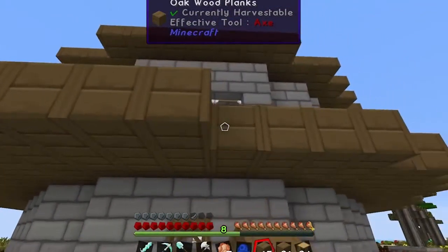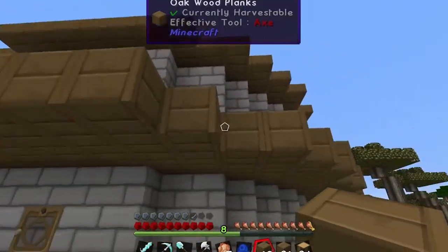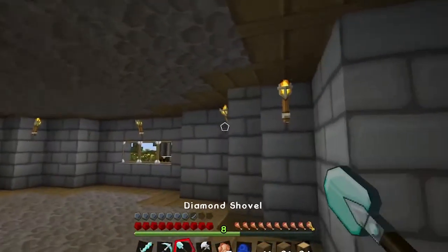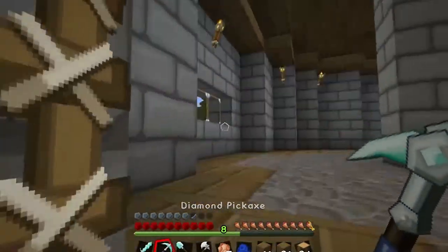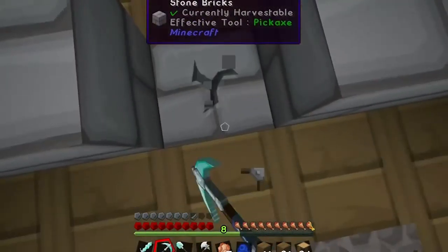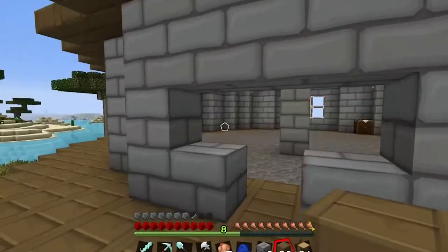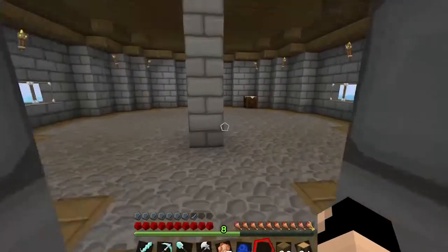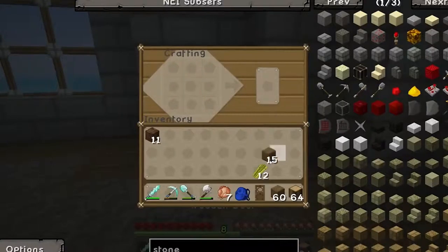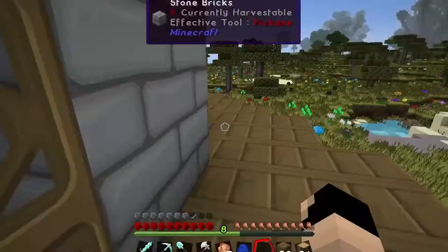These are too thick, so we need to adjust. Now let's go upstairs. I think I'm going to make the entrance for this right in this wall. So we'll just go ahead and mine all that glass, and let's get this stone brick. We'll put a piece of wood down, use these two stone bricks to fix the hole, and now let's craft a door. Let's take the door and put it right here. Fantastic.